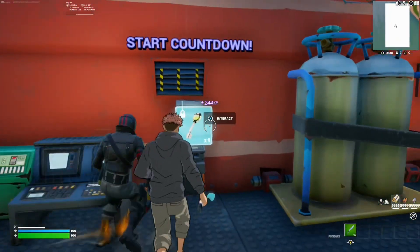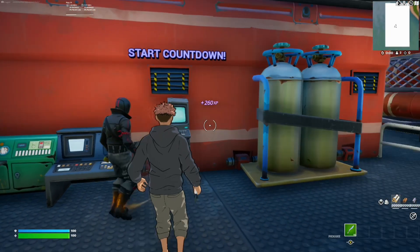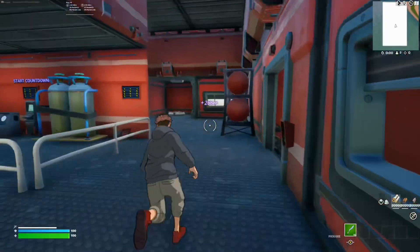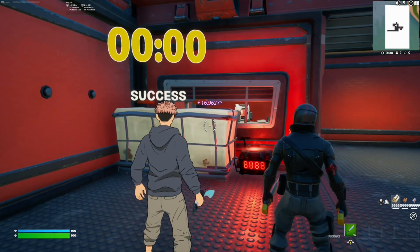I'm going to show you guys where we're going to be using them — it's on the other side of the room. As you can see, it says 'start countdown.' Go ahead and use the key on that, and that will start our countdown. Run back to the other side and as you can see it is starting to count down from nine minutes — go ahead and wait that out.